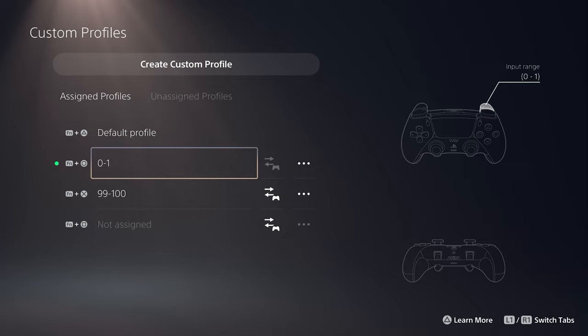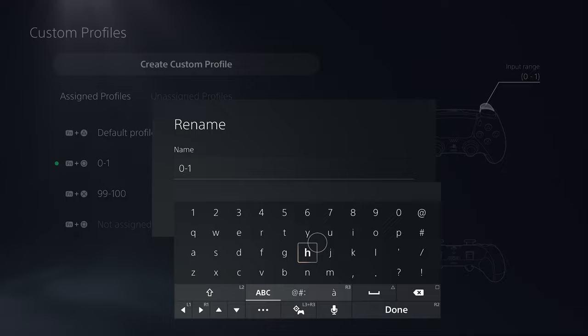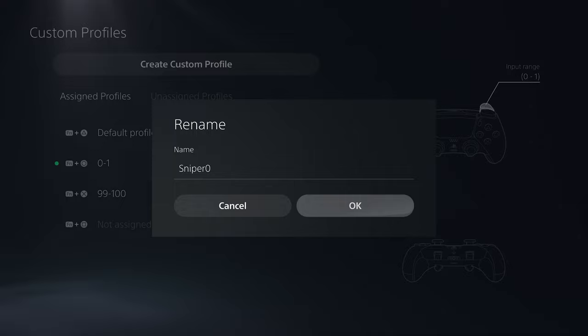As general profiles, I have two for rapid fire with R2. One limits R2 from 99 to 100, which I call '99 to 100.' The second is only for sniping, using a range of 0 to 1, which I call 'Sniper 0.' Since I'm used to using R2 for shooting, I prefer not to play with R1 currently.